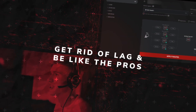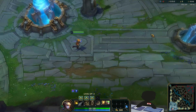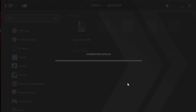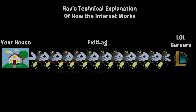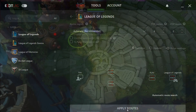Introducing ExitLag. I am stuck with an ISP that normally leaves me with around 130 ping on NA servers, but that's why this software is a necessity. Basically I open up ExitLag, select this game, click optimize — which essentially means the software finds you the most optimized connection between your computer and the game servers. Press apply routes before joining your game, and that is how I achieve my 40 to 50 ping with almost no packet loss that you see in my videos.